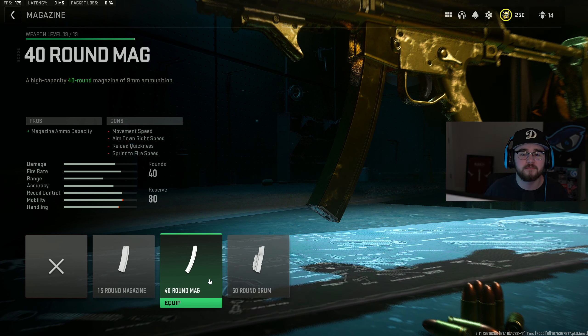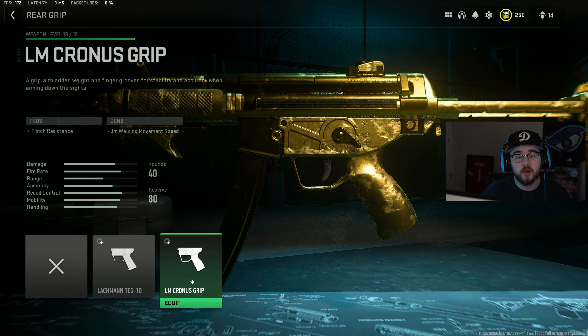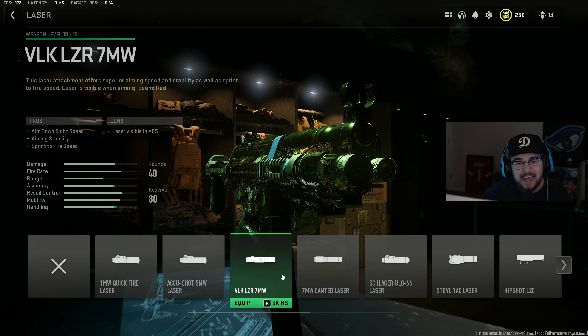For mag size, this is personal preference — you can run the 15, 40, or 50, or even keep it stock. I like the 40-round mag because it's the perfect amount of ammo without reloading after every kill, while still holding on to mobility compared to the 50-round drum. For the rear grip I have the LM Cronus Grip giving you more flinch resistance, making you an absolute beam.